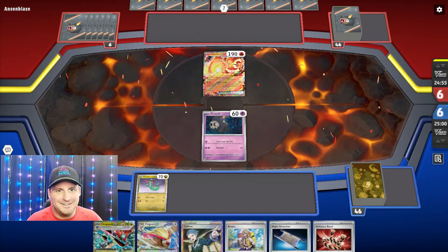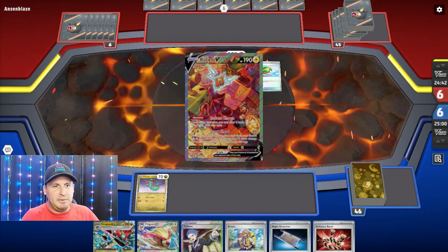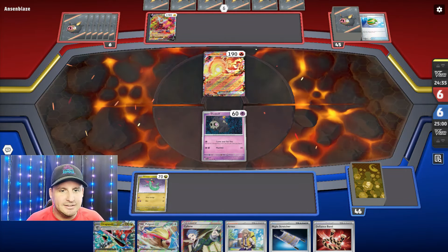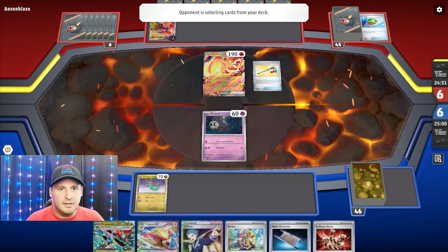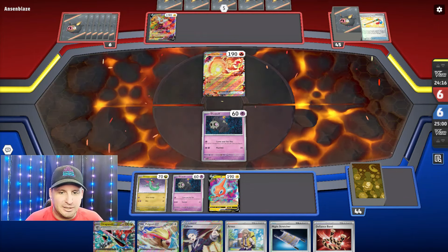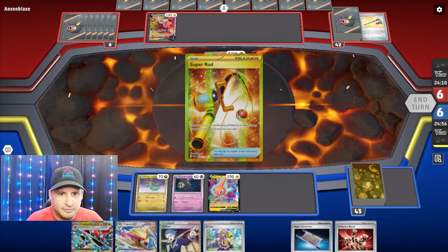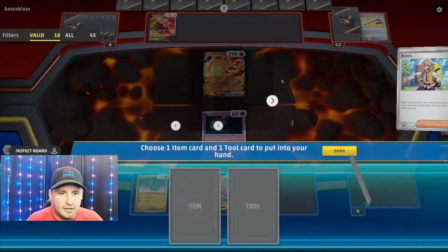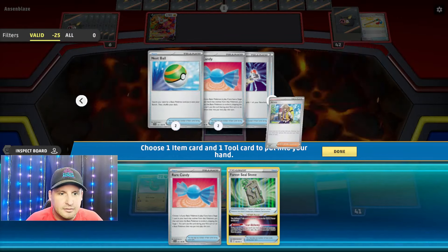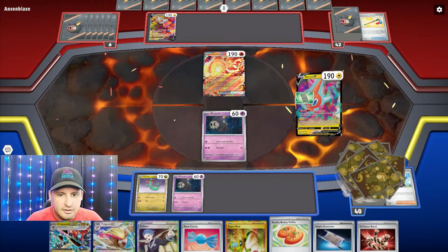Oh is this gonna be Control? It's actually not that bad because we can use this Dusk Null for them to take prizes. They put a Dusk Null and Rodom so they're just gonna Rodom. We only have one switch. They did help us by getting some stuff down - appreciate that. Arvin for - well four Seals definitely, one, and let's get Rare Candy, Forest Seal Stone four, Buddy Buddy.